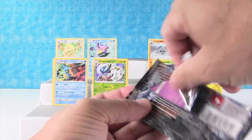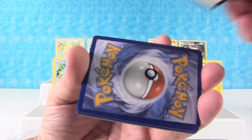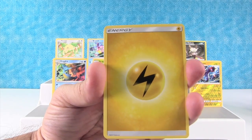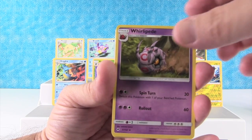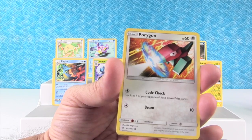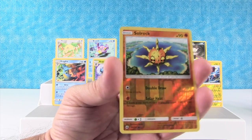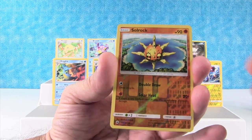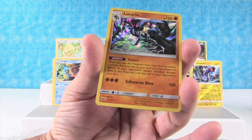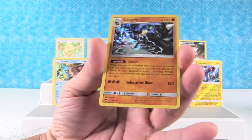This is Tapu Fini pack, let's see if we have something in here. There's the last code of the video. Okay, Energy, Wobbuffet, Whirlipede, Charmeleon, Espeon, Morelull, Charmander, Porygon, Marill. We have a reverse holo Solrock. Alright, here's our last chance — okay, is it gonna be a holo maybe? It is! Ooh! Lucario — holo Lucario! Oh, that looks so cool. Stance is a special ability, Submarine Blow. Cool.